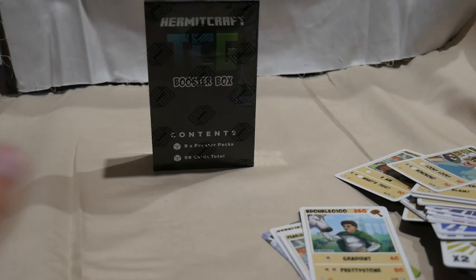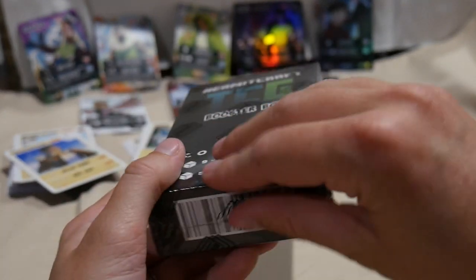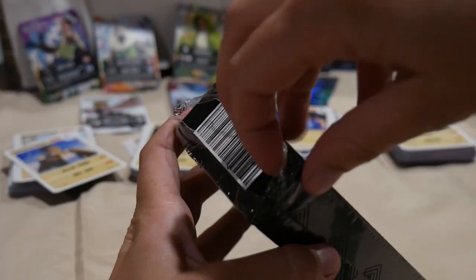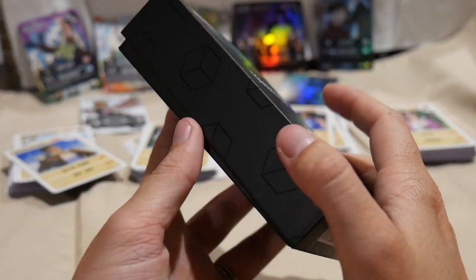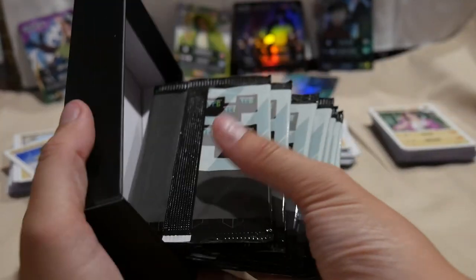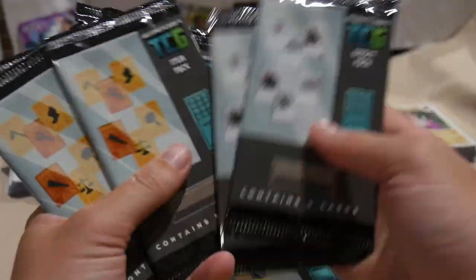Let's move onto the last box — our final booster box. As you can see, I've put some of our cool pulls at the back and stacked up all the cards. It's crazy to think there were two more booster boxes in this package — those ones my sister opened. She also did my Minecraft skin and profile art, so if you want to check her out, her name is Starry Scribbles — I'll put her link in the description. She's awesome at what she does and has an online store you can check out.